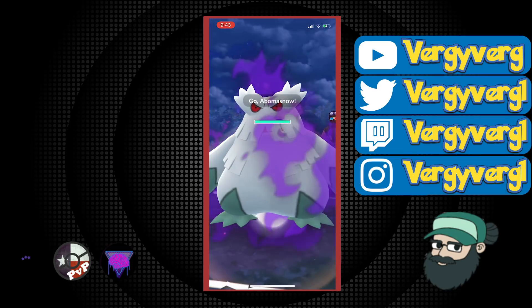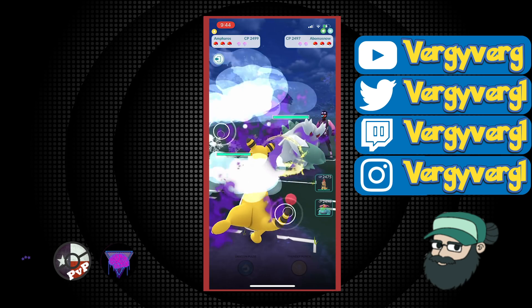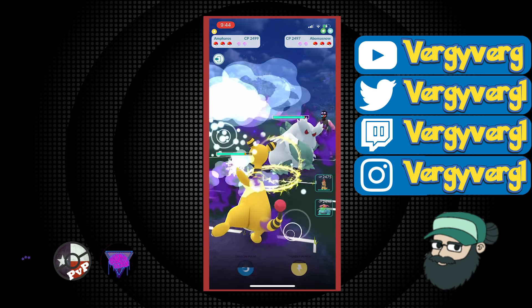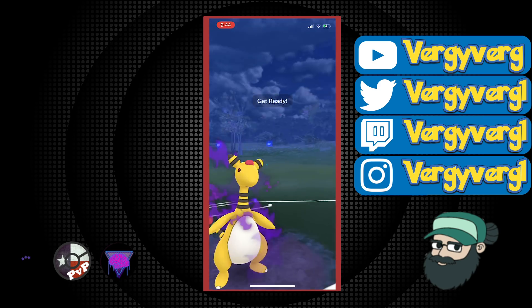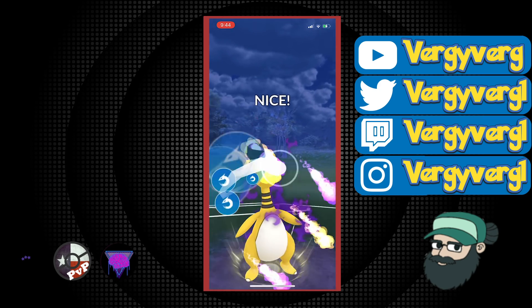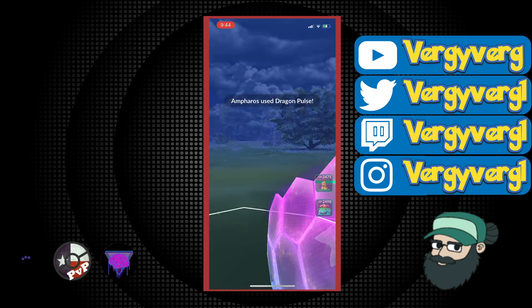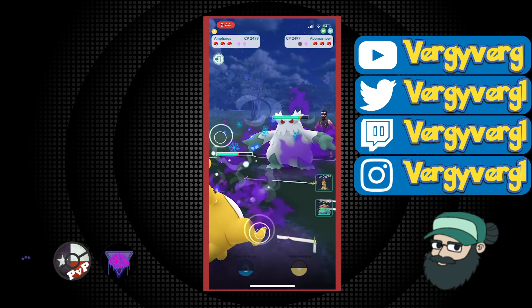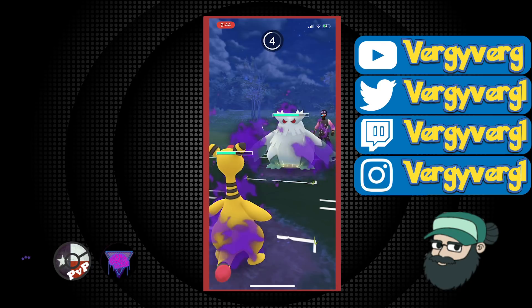Ampharos into Abomasnow — this is not great. We definitely have to stay in because Scrafty's the only real counter. I went straight for Dragon Pulse; my thinking was they know I'm not at five energy, so this is not the Focus Blast, hopefully they don't shield it. They end up shielding it. So I'm actually going to let Ampharos go down and just hope Scrafty has some decent matchups in the back, or Venusaur does.